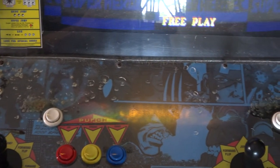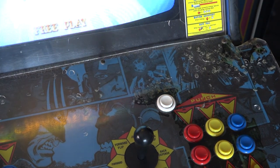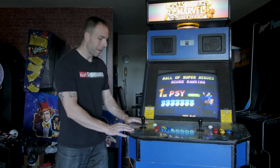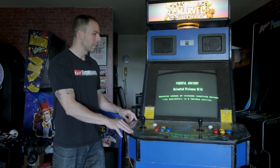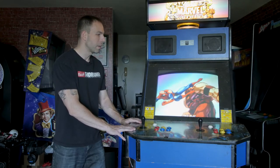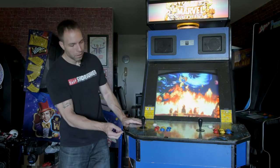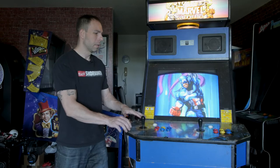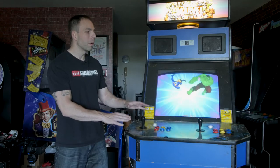I'm definitely going to need to do something about the plexiglass on the control panel - it's beat to hell, there are cigarette burns everywhere, chips out of it including a huge chip at the front. It's just in really rough shape so it'll be easier to cut something new. I'm going to go with Lexan, which is more durable than plexiglass - it won't chip as easily, and because it's stronger I think I can get away with something thinner. This is a quarter inch currently; I'm thinking I'll go with an eighth-inch Lexan.